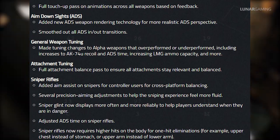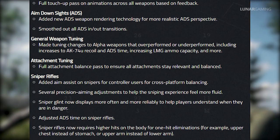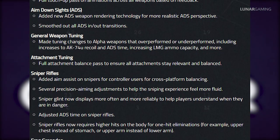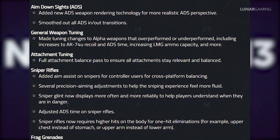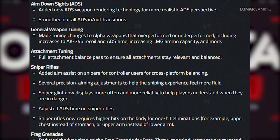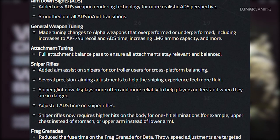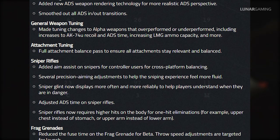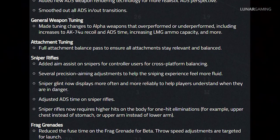Several precision aiming adjustments have been made to help the sniping experience feel more fluid. Sniper glint now displays more often and more reliably to help players understand when they are in danger. Sniper rifles now require higher hits on the body for one-hit eliminations — for example the upper chest instead of the stomach or limbs. Finally, they've reduced the fuse time on the frag grenade for the beta, with throw speed adjustments targeted for launch, so more changes are coming for frag grenades.